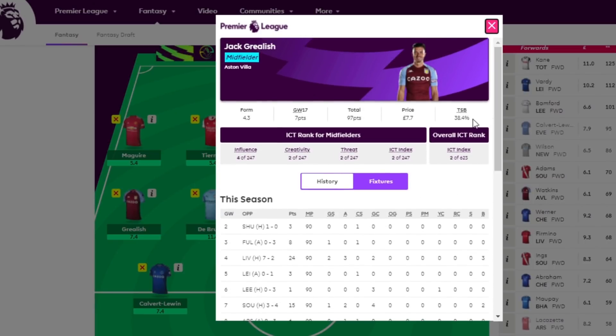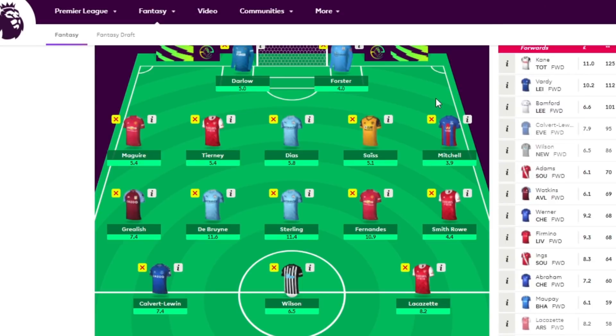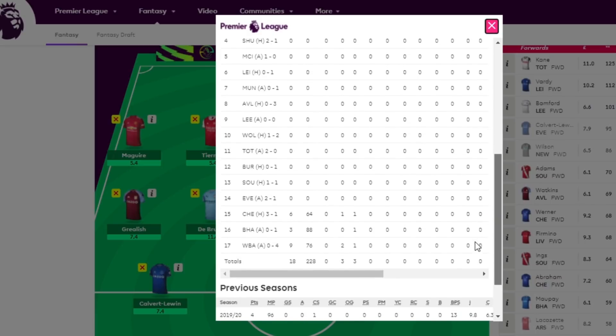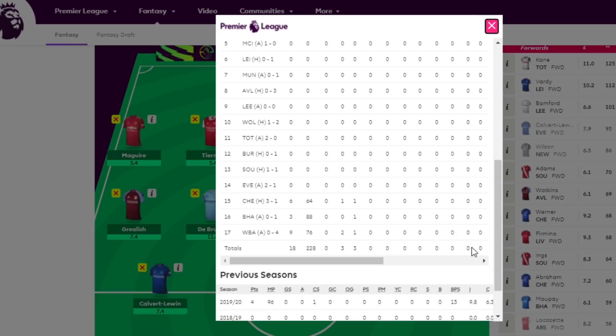Grealish is definitely the best player to have. Other Aston Villa players to consider are Traore and El Ghazi, but Barkley is going to return this game week — Dean Smith said he might not make the FA Cup game but should be back for the next Premier League game. If he slots back in at attacking midfield, Grealish gets shifted to the left, and El Ghazi will either go to the right or be dropped. That's why El Ghazi and Traore would be very risky, and I prefer the likes of Saka.